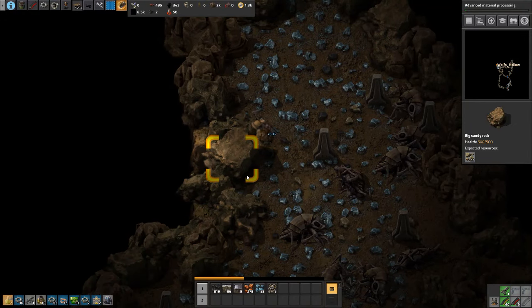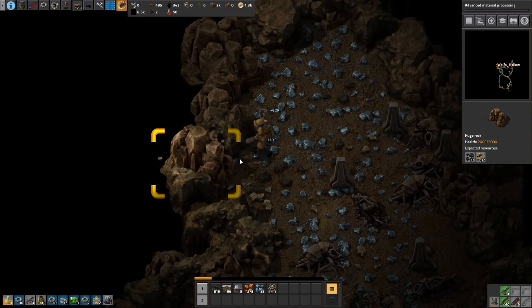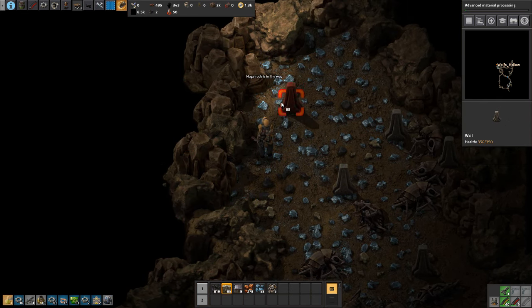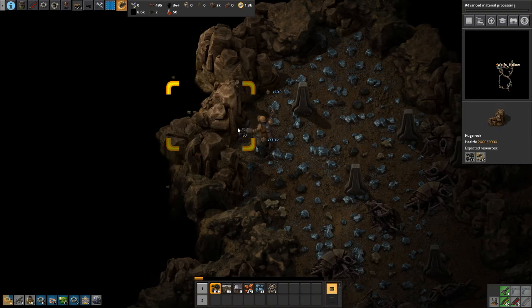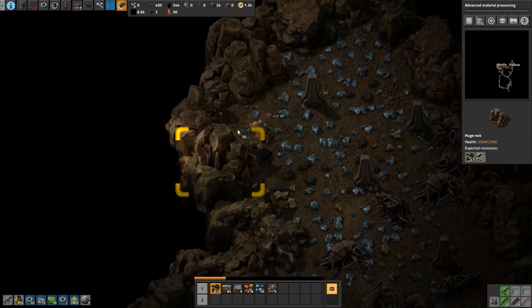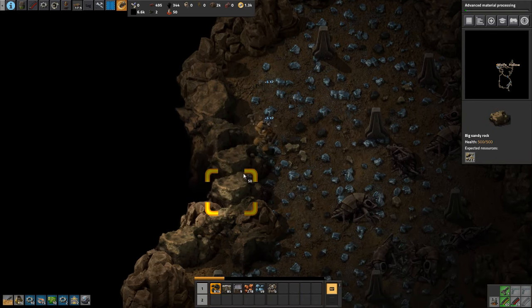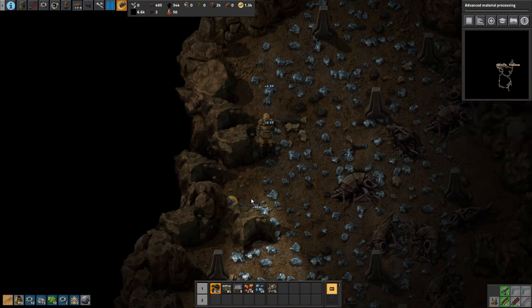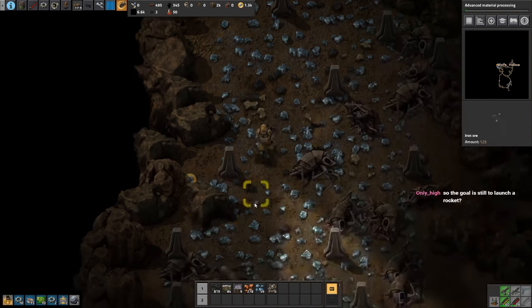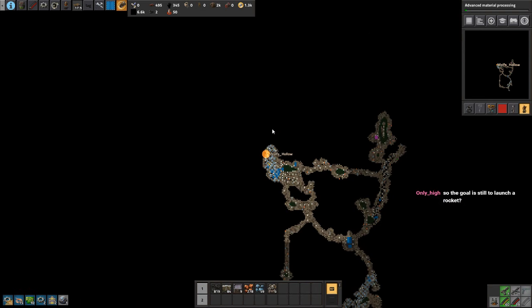We're still looking for more oil as well. We found one oil patch, but it was pretty puny — like 300%. So it'll start us off, but it's not gonna sustain us, certainly. So any oil that we can find would be amazing. I'll probably take a look at our map, because I probably won't notice oil unless I look at it.